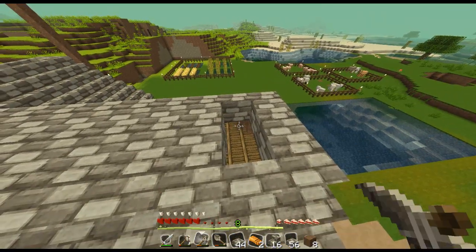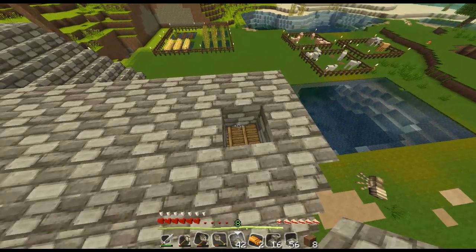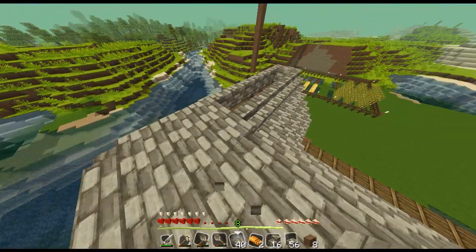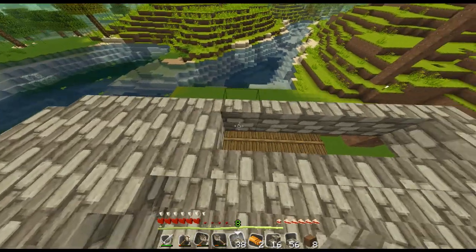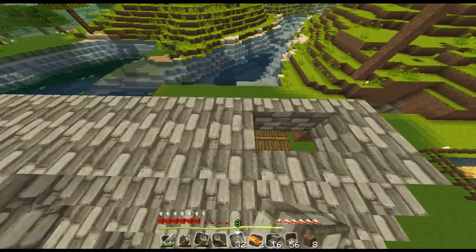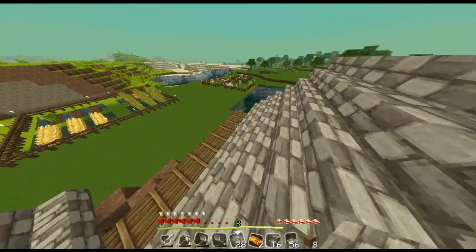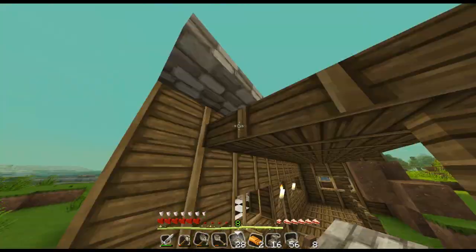Let me place half slabs like that, and then do the same on the other side. Okay, perfect. Now we have a really nice-looking roof.